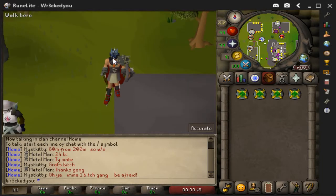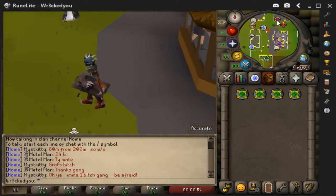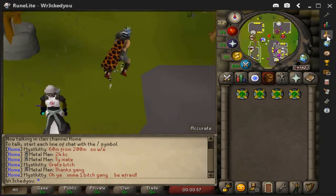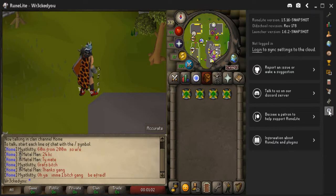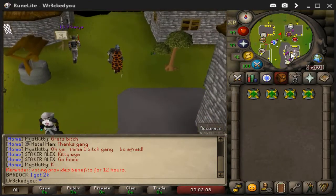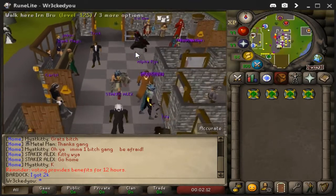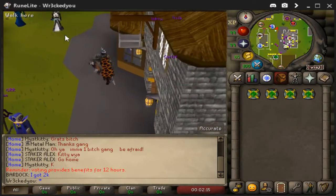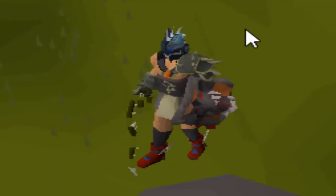The first feature I want to show off is that Battlescape has RuneLite. I don't know too much about it myself but there are so many different features here and they all work completely fine — very sick. This is an eco-based server so you're not going to see really overpowered people walking around in max gear everywhere; there's actually a real grind, so you'll see a lot of people in rune gear.